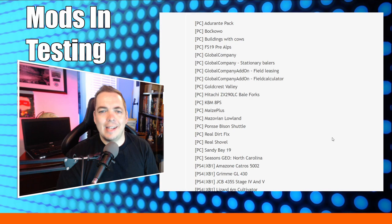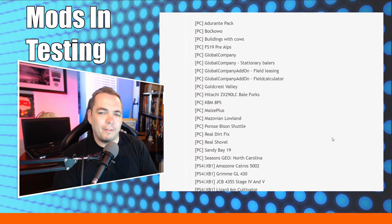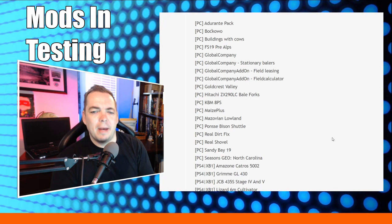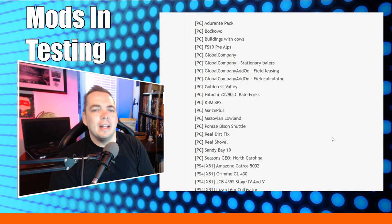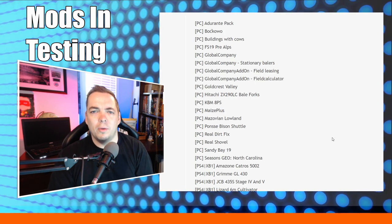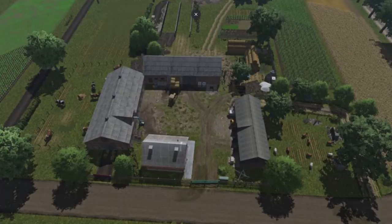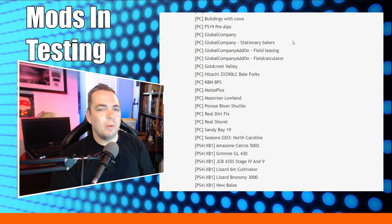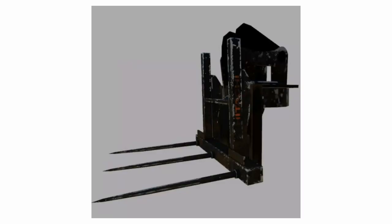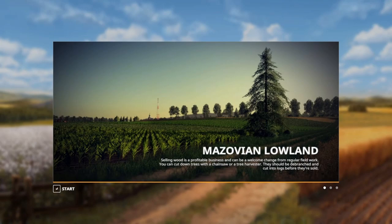Our mods in testing list has changed considerably over the last day — pretty much everything is new. Unfortunately Millennial Farms is off the list again; testing is being changed up and errors are being found and fixed, so hopefully we'll see it back before the end of the week. For PC, we have: the Adirante pack, Boccolo map, building with cows, FS19 Pre-Alps Global Companies, stationary balers, field leasing, field calculator, Goldcrest Valley, Hitachi ZX29 LC, bale forks, KMB 8PS, Maize Plus, and Matsvoyan Lowlands.